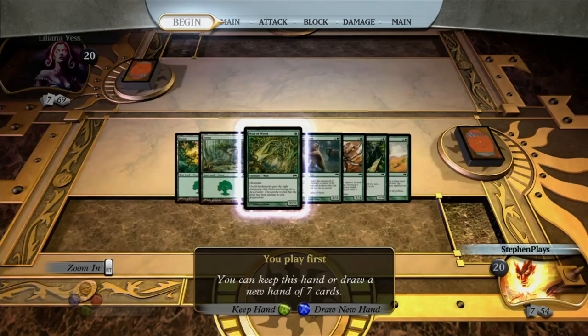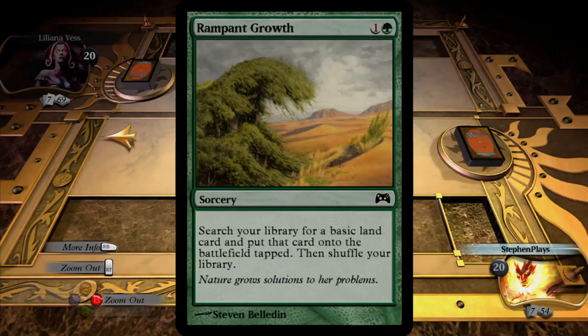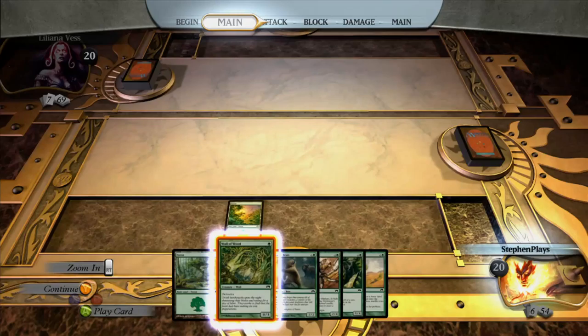Alright, we get to go first, which is nice. We've got two lands, we have a 1-drop which is a 0/3 defender, we also have a 2-drop which is a 2/2 Grizzly Bear. We have reach, which is nice. A bigger creature to build up to - a Spined Worm and Rampant Growth to go get more land. This is a nearly perfect hand. I will keep.